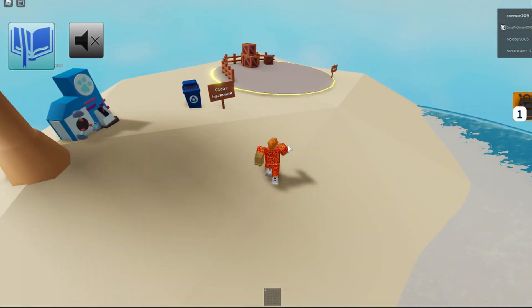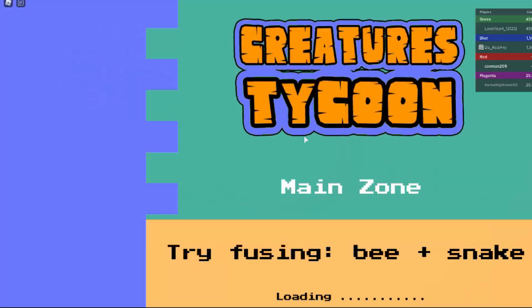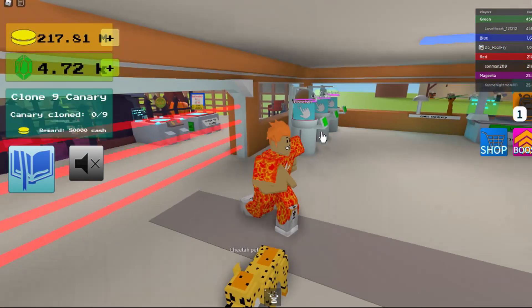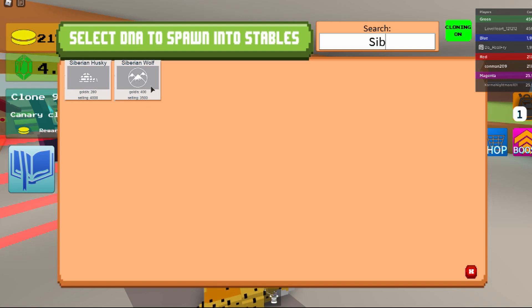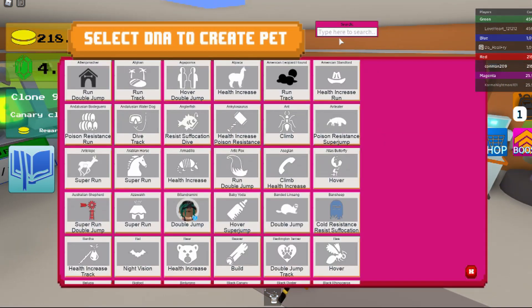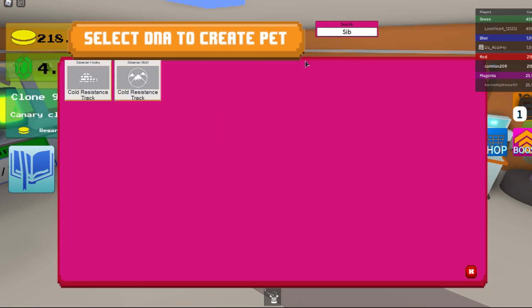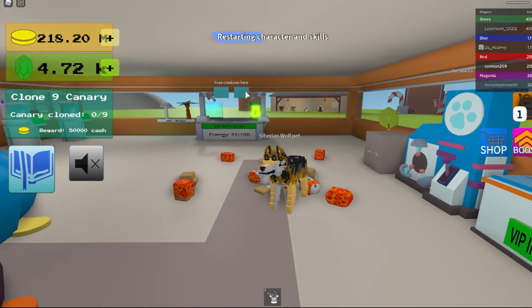And then go back home. It gives you 400 gold per second and 3500 selling value, and it gives you cold resistance and track. That's how it looks.